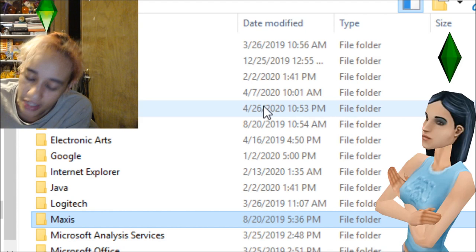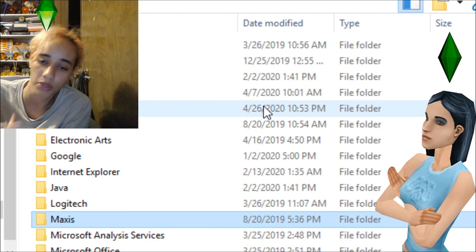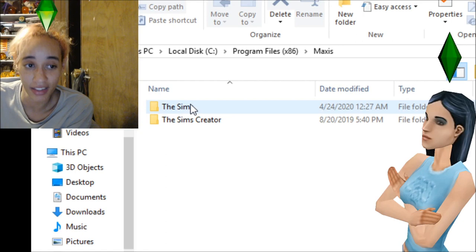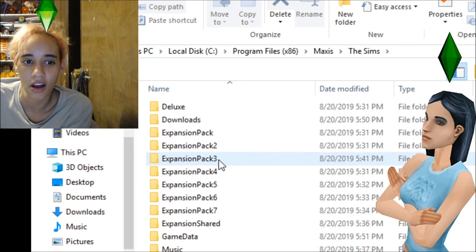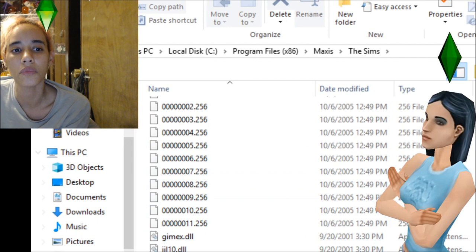If you already have Sims 1 and every single expansion pack installed — or just the Complete Collection — go to the Maxis folder and click on Maxis. That will show you the Sims folder. Click on the Sims and you'll see it has all the expansion packs, the Deluxe, and all the extra downloads in there.